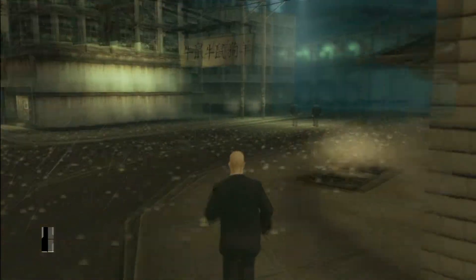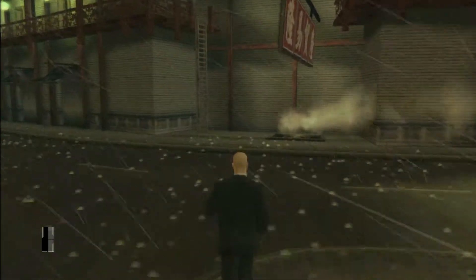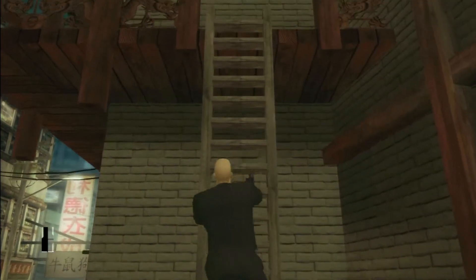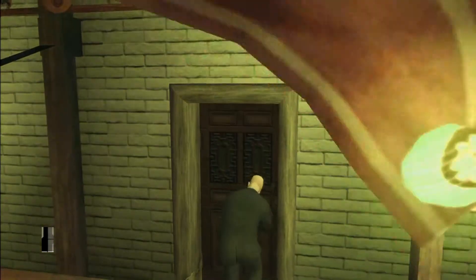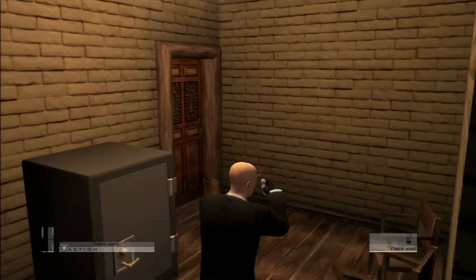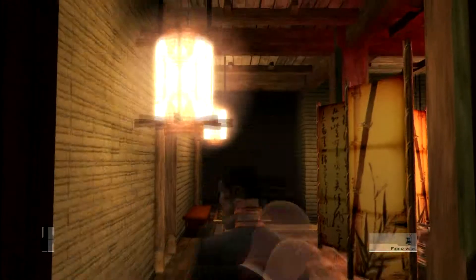We've already been here before so this should be fairly familiar. We're just going to run back to that same ladder and pick the lock to the same door. Once you pick this lock and get inside, make sure you're in sneak mode because there's a guy we need to take out — if you make too much noise he'll turn around and spot you. So have your fiber wire ready, go through this door, and take him out.